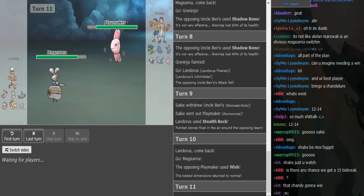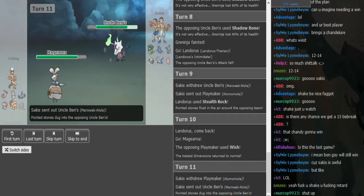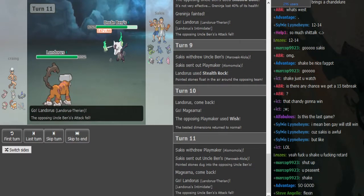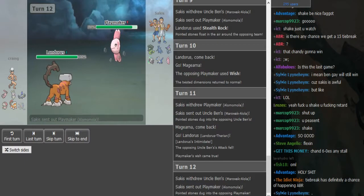This time he might double on the Marowak — yeah, exactly, he does pull the double switch. Now you can go for U-turn because even if the Marowak stays in he has an Intimidate off on that.